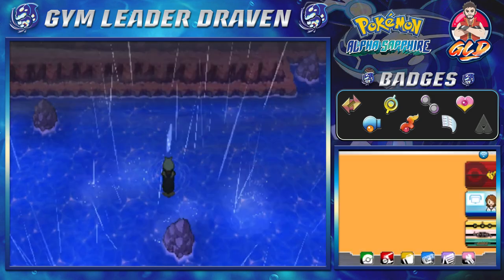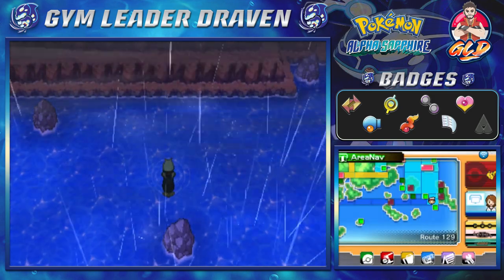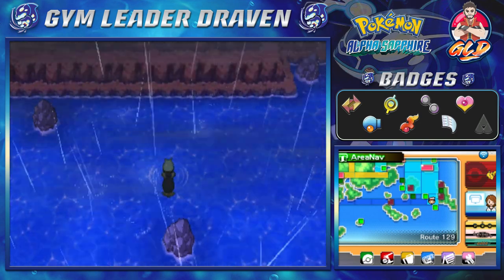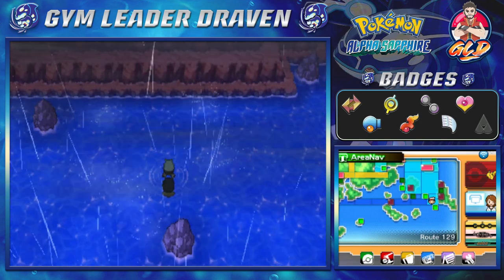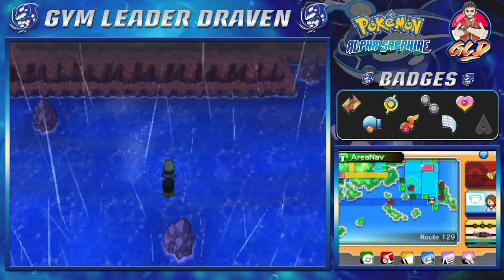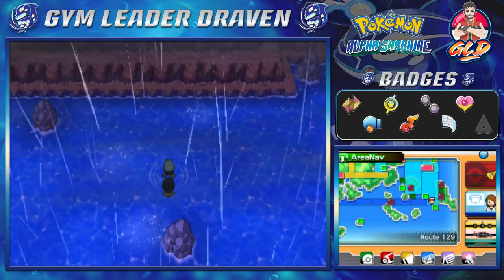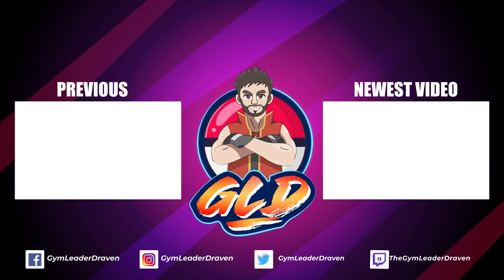Like I said, guys, we're going to save the episode right here. In the next one we're going to be making our way through Routes 129, 130, and 131 to Pacifidlog Town. Then by Friday, yes, it is the conclusion of this whole Hurricane Kyogre thing. Thank you guys again for watching, thank you guys for being patient as always. I'll be back for another episode of our Pokemon Alpha Sapphire Walkthrough. See you guys, bye.